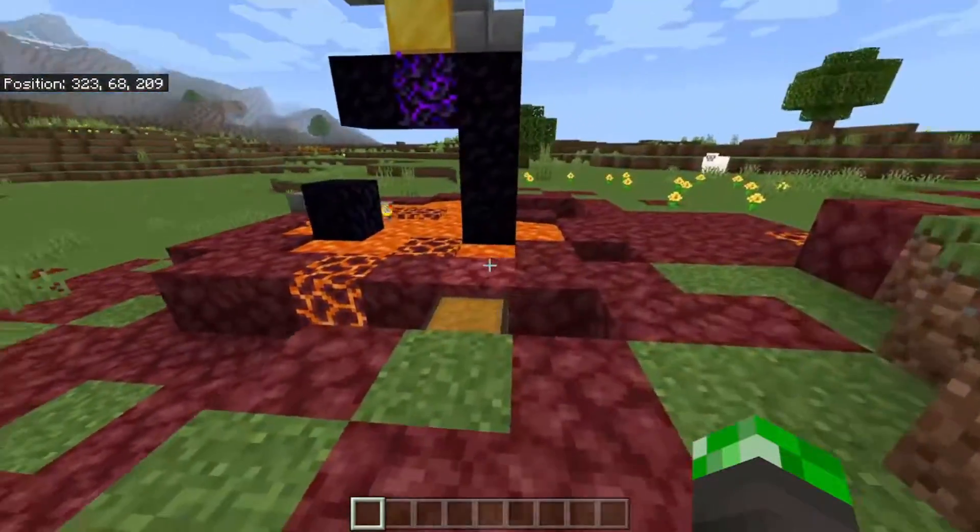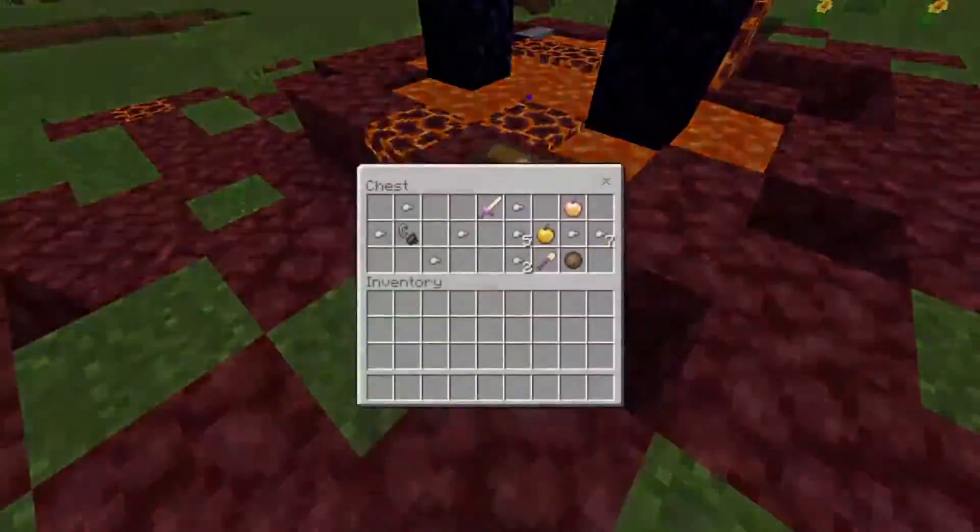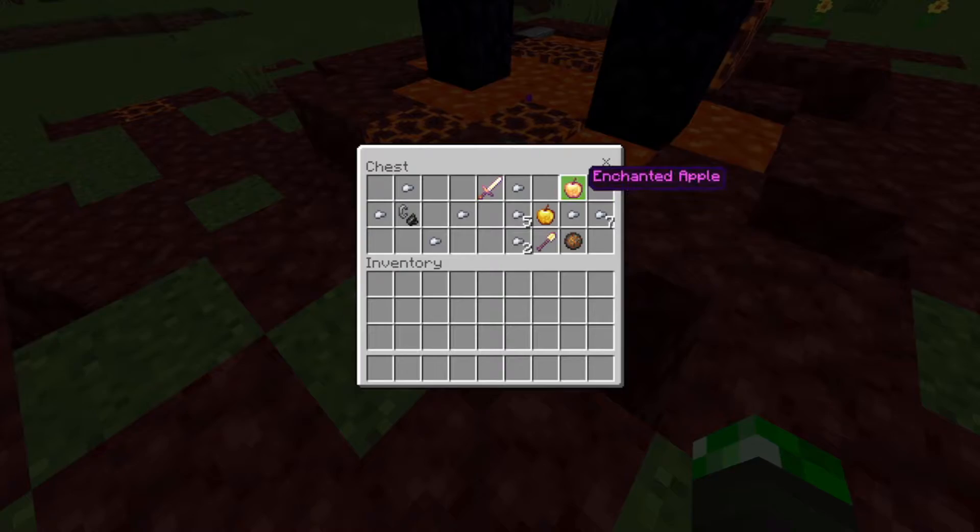If you go in a direction where only your Z is increasing, then you can find a ruined portal — a normal ruined portal this time — with a god apple, and a regular apple to go with that.